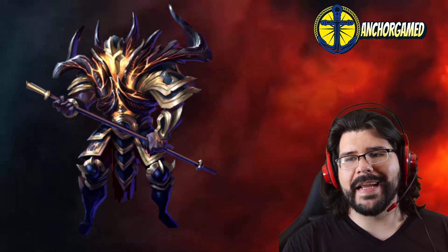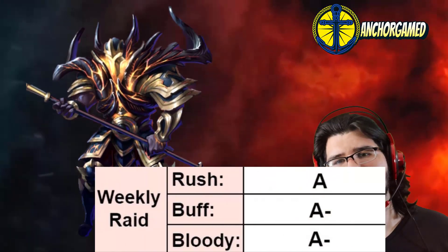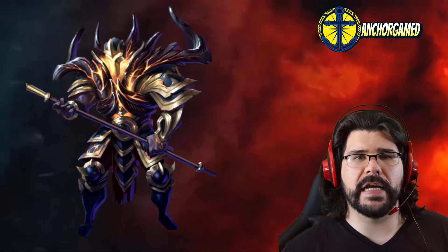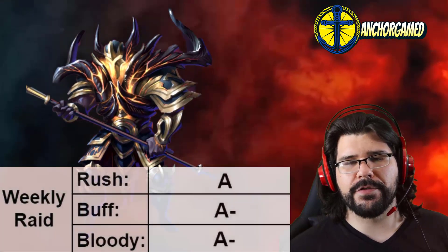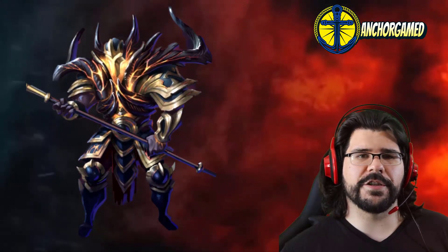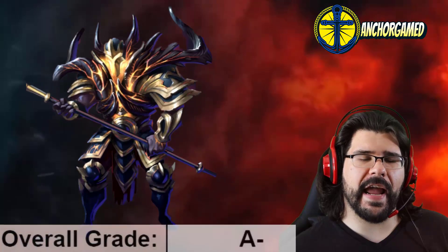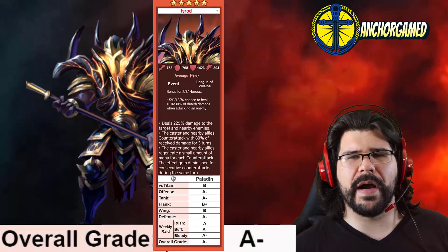On buff, he is going to get an A minus. Being that he runs at average speed, he doesn't really impact the board too much in terms of removing buffs, but he is going to be adding the counterattack buff on your guys. So it could definitely be used there. And on bloody battle, he's going to get another A minus grade. He is at average speed and he is also counterattacking, so there is a possibility he goes up in that. He is going to get an overall grade of an A minus. I think that he's right around that A minus grade.